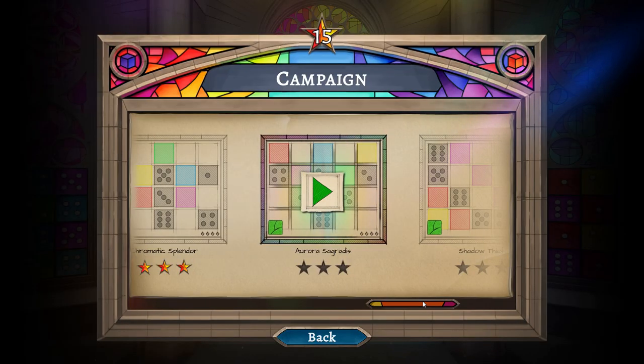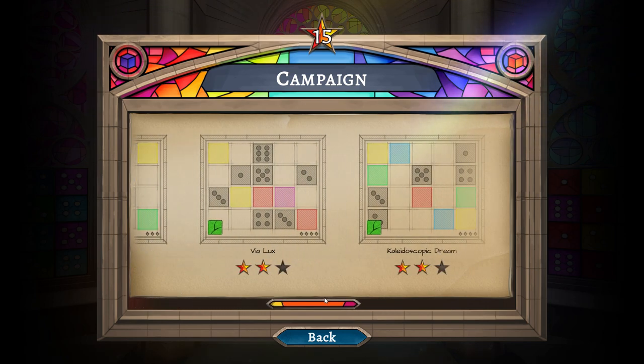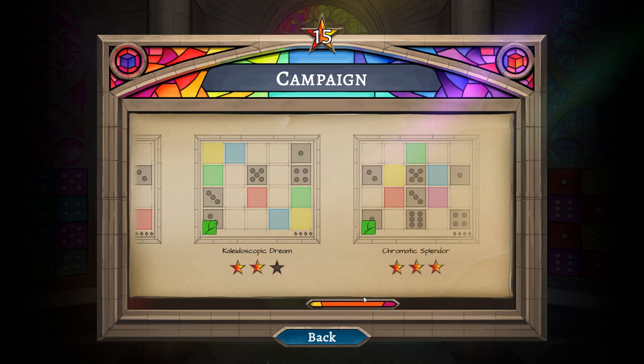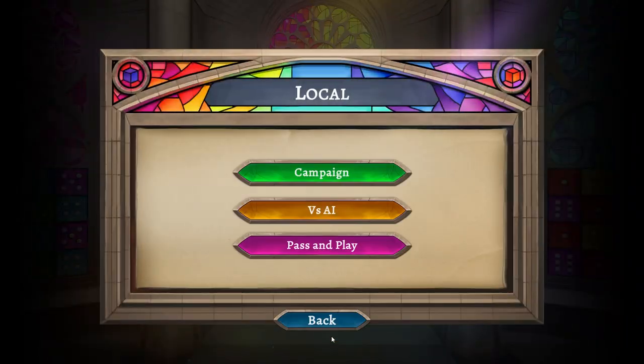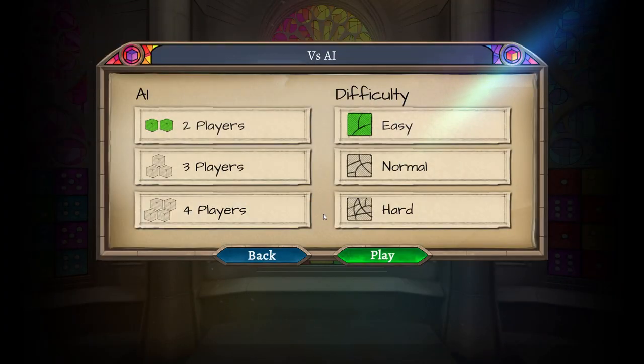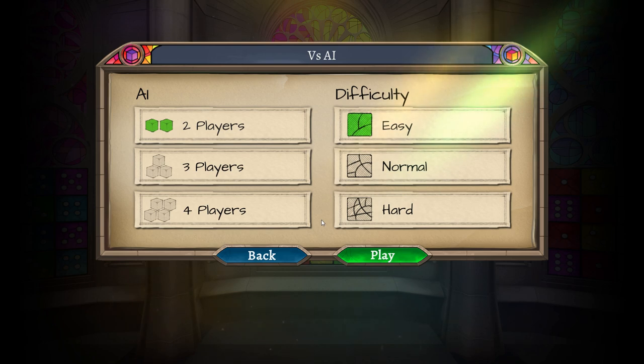We have a campaign mode, which is basically just running through the cards and trying to beat scores. The better your score the more stars you get, similar to other mobile games like Angry Birds. One of the things I'm not fond of in this game is that right now there is no official solo mode like there was in the physical game — that was actually my favorite way to play. So I'm just going to be playing against an AI, pretending it's an automa deck.